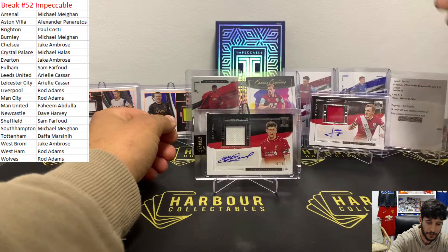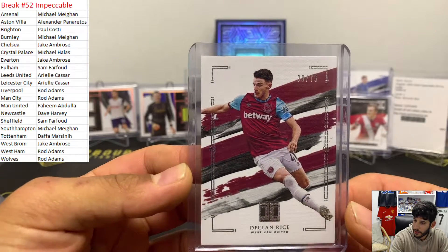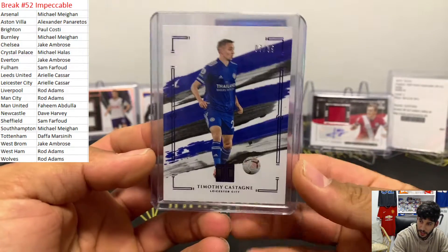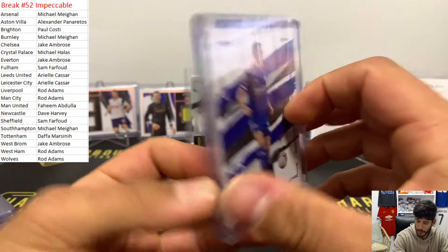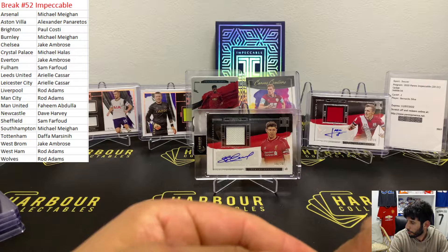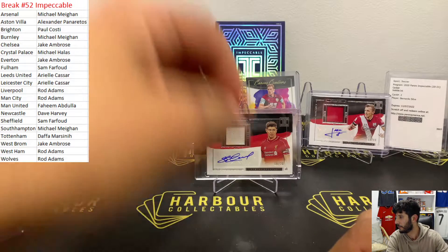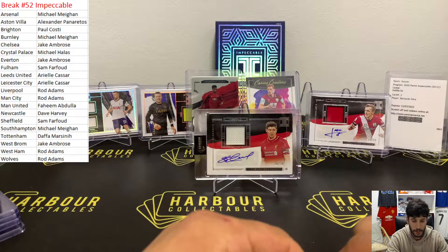Let's go through all the hits. For West Ham, Declan Rice - which is Rod Adams. We've got Timothy for Leicester, which is Ariel. I'll change it out of the one touch for you Rod, we'll get that sorted, and we'll send it express with signature. Yeah, it was a good box, we got a good box.